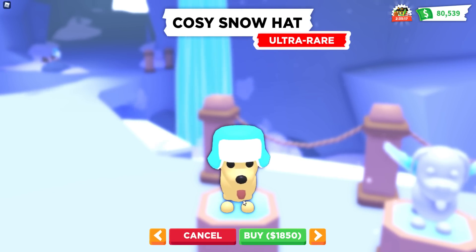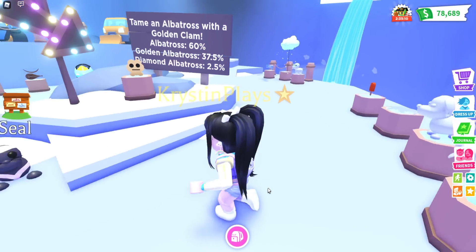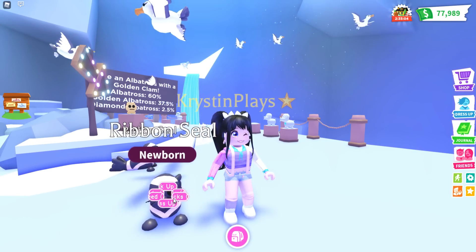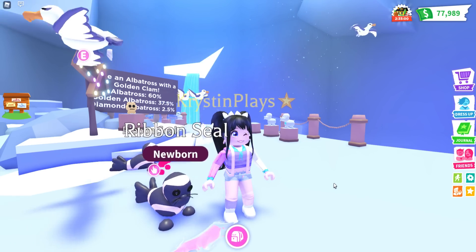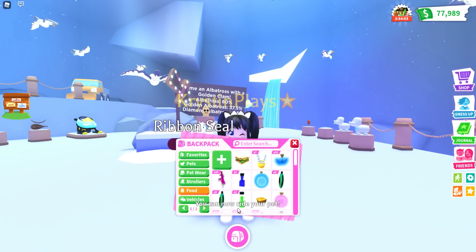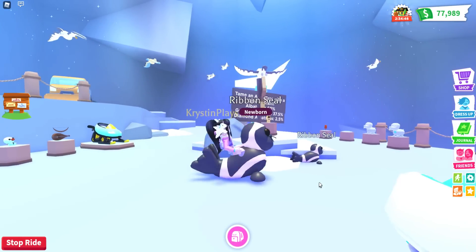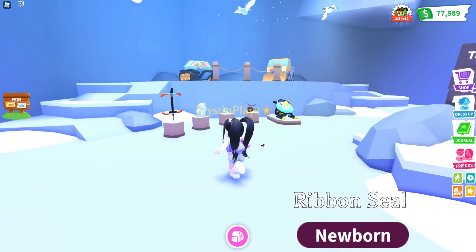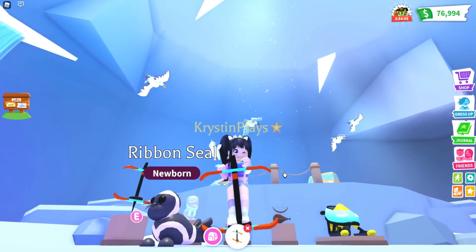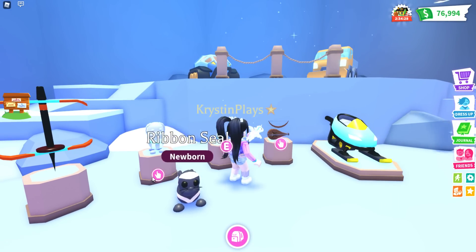And then we have the cozy snow hat — let's go ahead and get this one as well. So there's all those items. The ribbon seal — buy ribbon seal for 700 Robux. Let's fit a ride potion because I want to see what this looks like when we ride this seal. The other ones were walruses that we had in the winter. It's a little bit dramatic, but we've definitely seen worse. And then the pogo stick for 4,000 — it actually has like an ice pick on the bottom, or it looks like two skis and one of the things you use to go cross country.